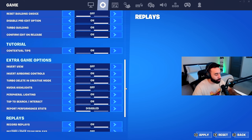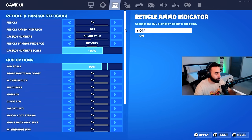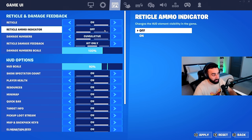The next page is game UI, which controls what you see on your screen — your crosshair, inventory size, health bar. Reticle is on, of course, as that's your crosshair. Reticle ammo indicator is off for two reasons: I don't like too many things on screen, and I can usually tell when I'm about to run out of ammo. Most Fortnite weapons also make a distinct sound when you're low on ammo and need to reload.